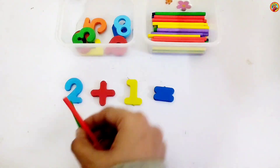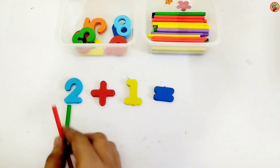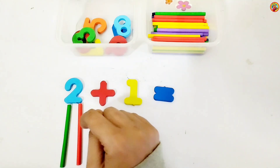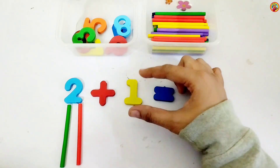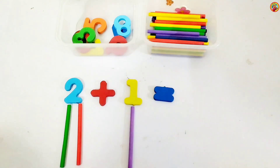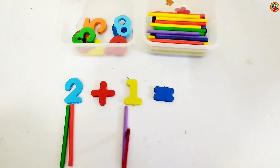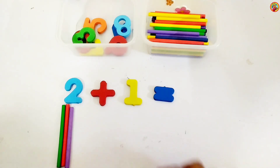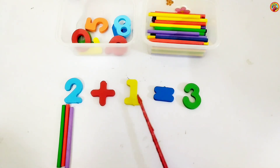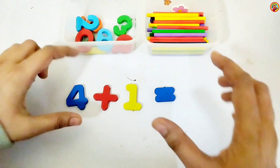Two plus one. Left side, one, two — two sticks below two. And the right side we have one, so one stick below one. Let's count: one, two, three. Three! Two plus one equals three. Great job!